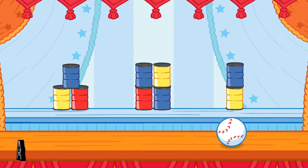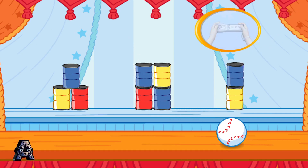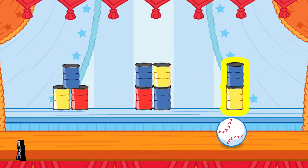Knock down the stack that has more than two cans and less than four cans. To choose a stack of cans to knock down, tilt the Wii Remote back and forth, then jump! Two! That stack doesn't have the right number of cans. Knock down the stack that has more than two cans and less than four cans. Keep trying!